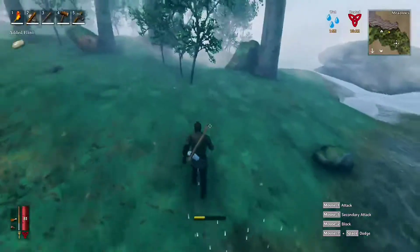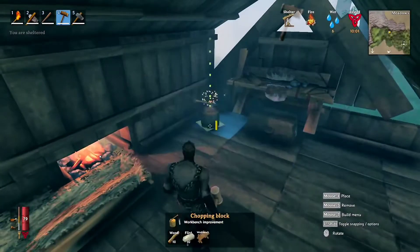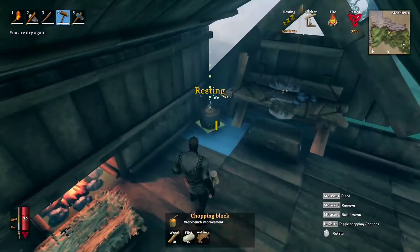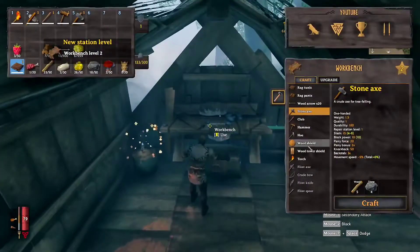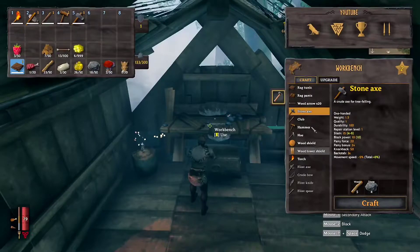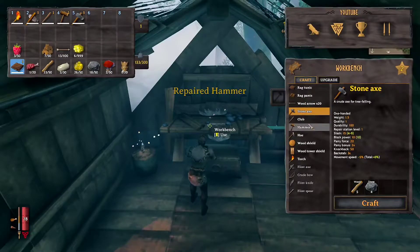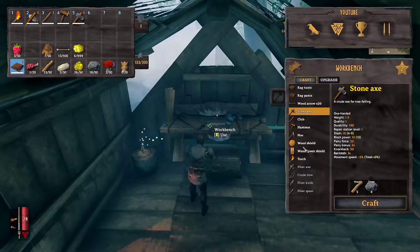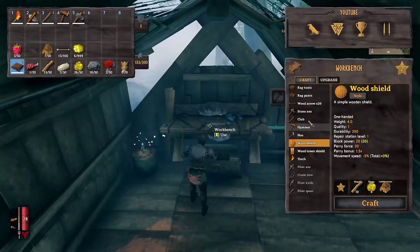What flint we got? Twelve? That'll do. Okay, now we can build that. Let's put it right here. Now I have level 2. We can build some good stuff — repair, nothing I need. I need a shield to fight the first boss.